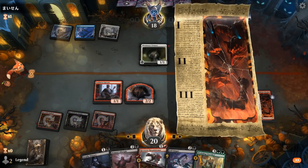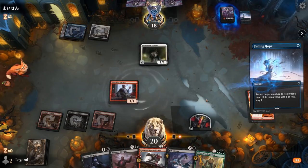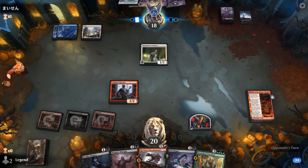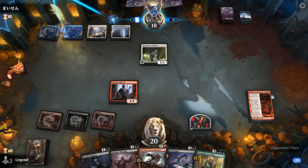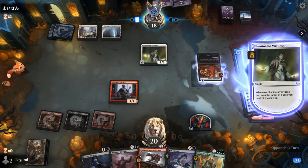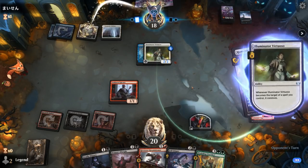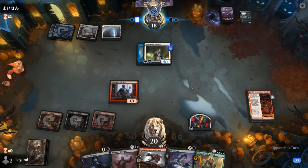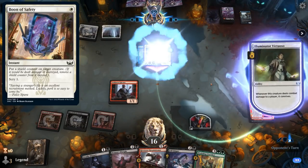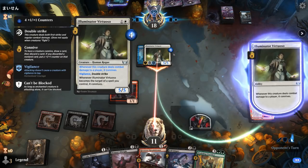It does seem like our opponent might be holding a Slip Out the Back — maybe wait for them to tap out, even though that's unlikely. Fading Hope was the one-mana instant instead, so maybe they don't have it or they just wanted to make sure we were tapped out. For now the Virtuoso is not dealing too much damage. It's going to be a Security Bypass and our opponent tapped all their blue mana, so no Slip Out the Back to worry about. Unless they play another creature, Demon's Disciple is going to be the perfect answer. They might have white mana for a different protection spell to give it a shield counter, but sacrifice gets around it.